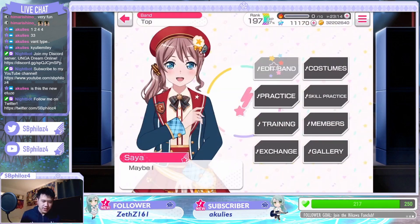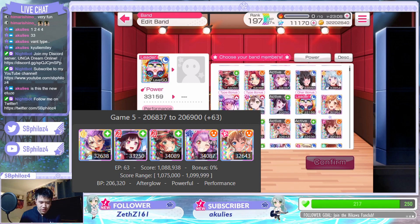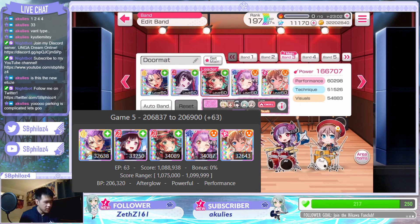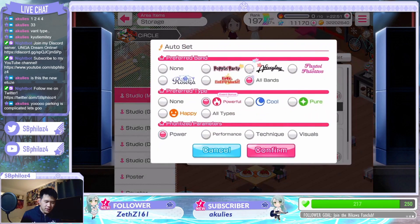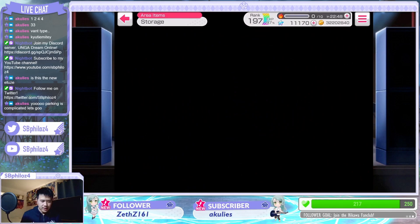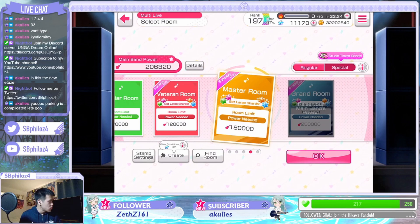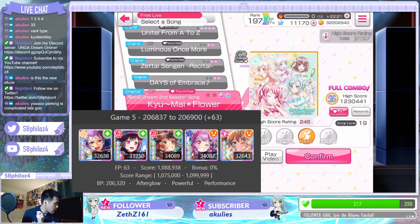According to Best Theory, we are now going to have Tomoe — my four-star pure Tomoe — in front. Ron Mitake is now going to be over here. Akko's going to stay, Saya's going to stay, and Kaoru is now in the right spot. They also say that my area items have to be Afterglow, Powerful, and Performance. So we're going to do exactly that. Check your calculations and make sure that your band power is correct. Easy way to check the band power — just click Multilive: 206,320. That's exactly what it says on Best Theory.